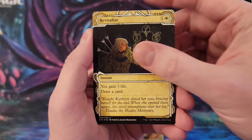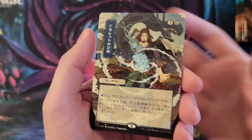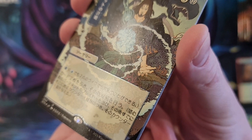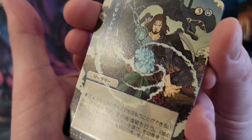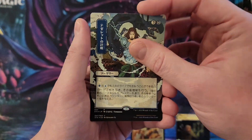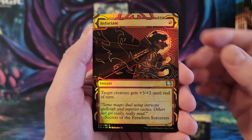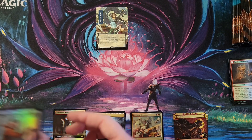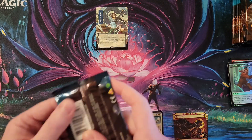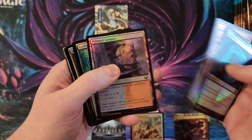That is Tezzeret's Gambit in the foil etched. For those not familiar, yes there are non-foil versions of these — you can only get them in Japanese set boxes. So if you're on TCG Players, stop listing this as non-foil; it is foil etched. Then you get infuriate and venerable war singer for the extended art foil. That's the first pack down.